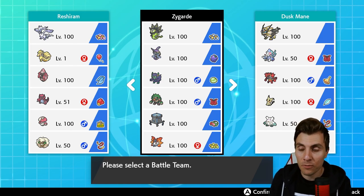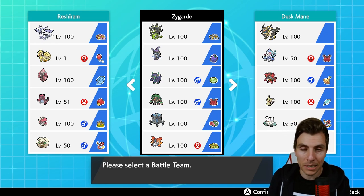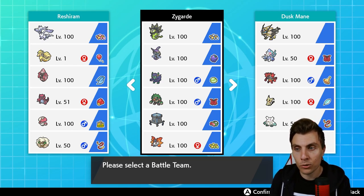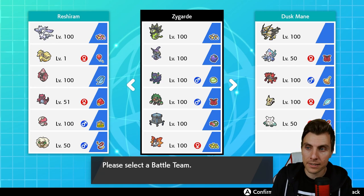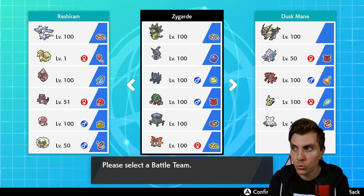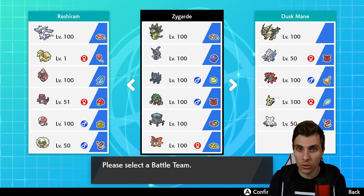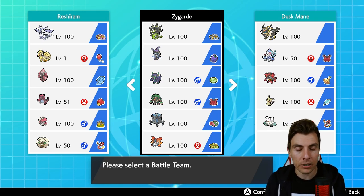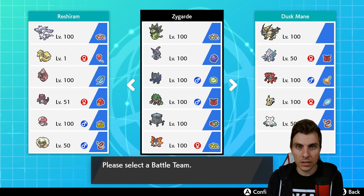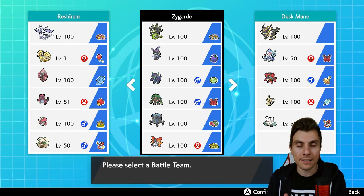Tapu Fini's Fake Out is pretty nice. Incineroar gives us an option against things like Xerneas, which are very difficult for Zygarde to deal with — Zygarde doesn't like Xerneas in the slightest. We need something on the team to help with that, and Incineroar fills that role perfectly. Rounding out with Volcarona, it gives stability against Zacian and provides redirection support for Zygarde against single-target fairy-type attacks.